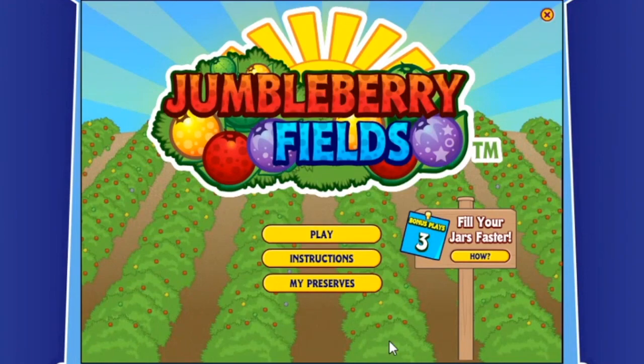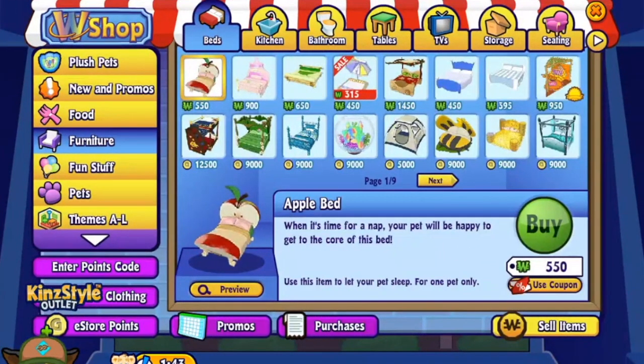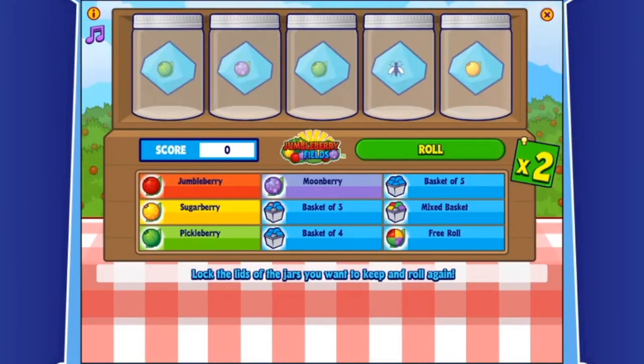Some players would prefer not to see floaty clickies during games because it can be distracting, but if you really don't want to miss a floaty clicky while playing in the arcade, just open up the W Shop while you're in the arcade and after that they'll appear. Just open and close the W Shop.